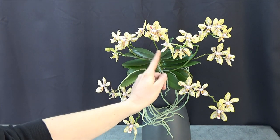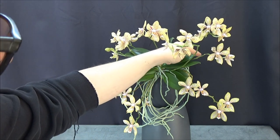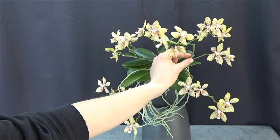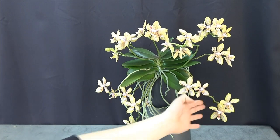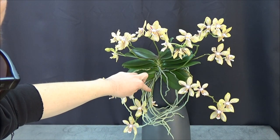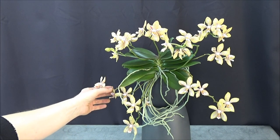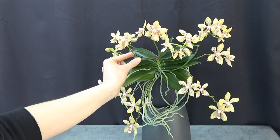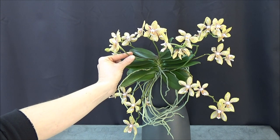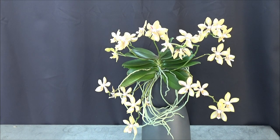Let's count them, starting with this one and going clockwise. Number one, two, three, four spikes, five, six — here are two together — number seven, eight, nine, ten. Then we have number eleven, number twelve here in the back, and here in the front is number thirteen. Yeah, 13 spikes — it's crazy, it's so beautiful!